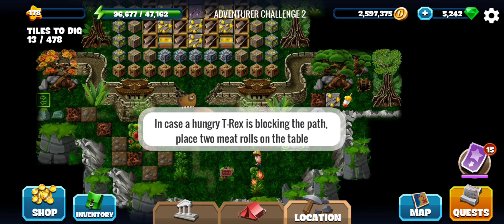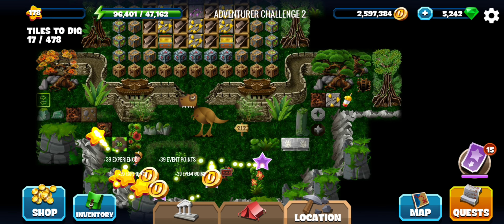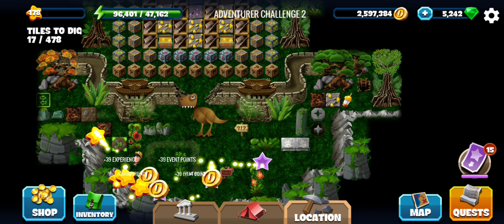It seems we are supposed to get some meat rolls — place two meat rolls, not keys. And in exchange, these are the rewards you are going to get. Remember this — quite a lot of boxes.